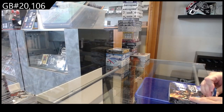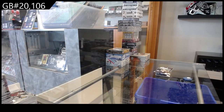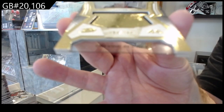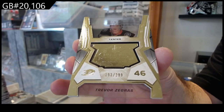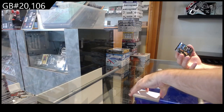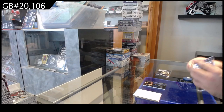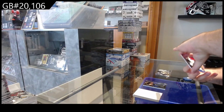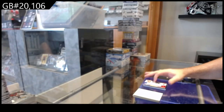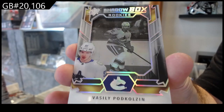SPX. Let's see what SPX has to offer. We've got a 299 Finite for the Anaheim Ducks of Zgris. For the Boston Bruins, a 249 of Marshawn. Obsidian Jersey for Boston of Marshawn. For the Sabres, a 375 Bryson Rookie Jersey Otto. And a Shadowbox of Podkolzin — Rookie Shadowbox Podkolzin for Vancouver.